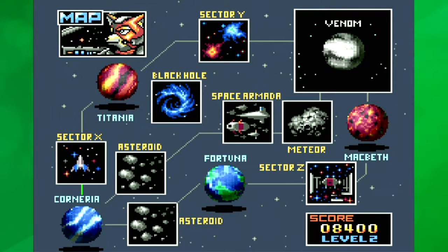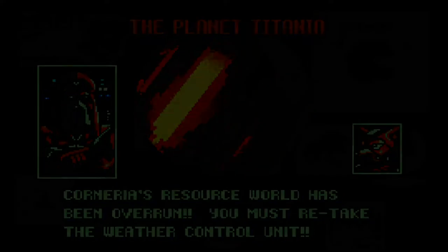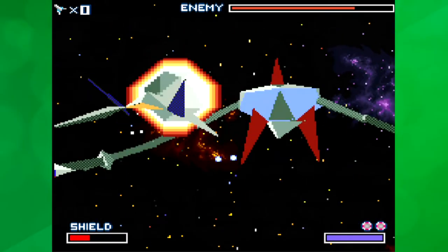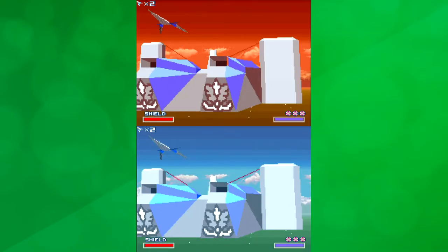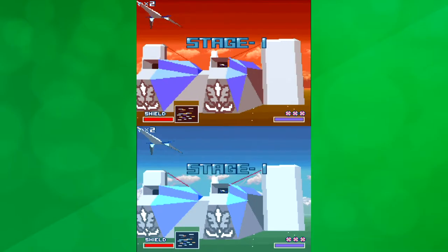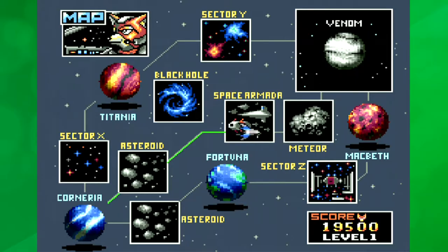To get to Venom there are three paths — an easy, normal and hard route. Each has unique worlds and environments to explore, and even unique boss fights depending on which you pick. All three start on Corneria but have varying difficulties in enemy pathways. Every time we complete a level we go to a very charming level select map, where we see how far we travel across the system.